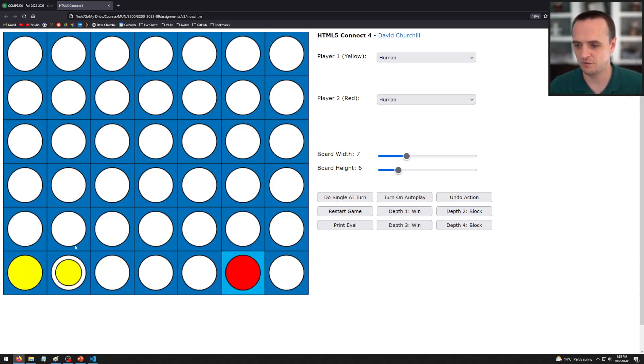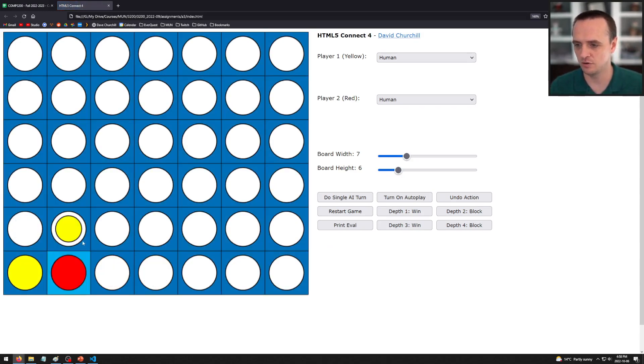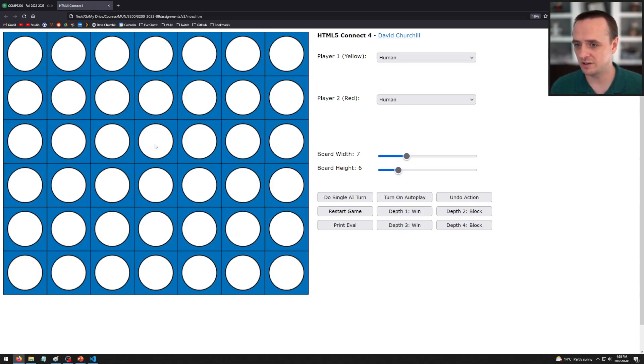Here's an example of a horizontal win for player one. And here is a diagonal win for player one. The whole strategy of the game is making decisions on where to place your discs — trying not only to get your pieces to go four in a row, but also trying to block your opponent from getting four in a row.